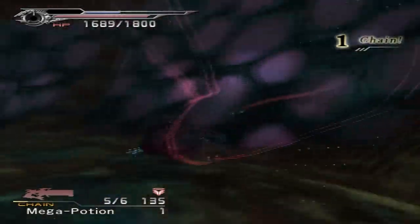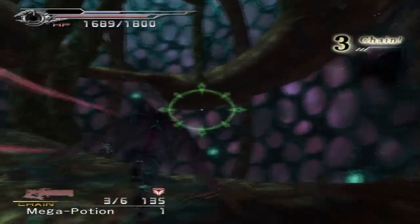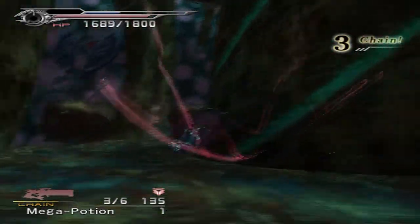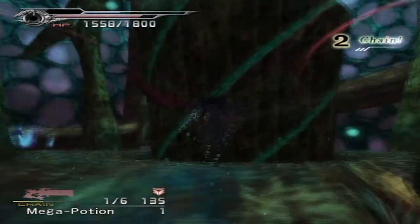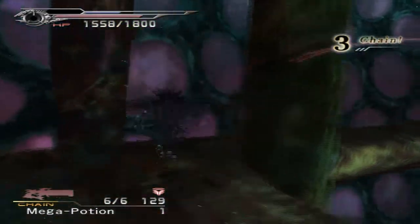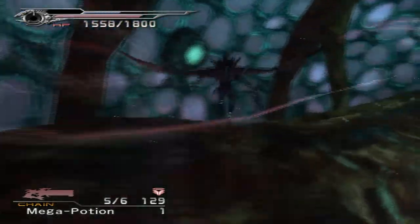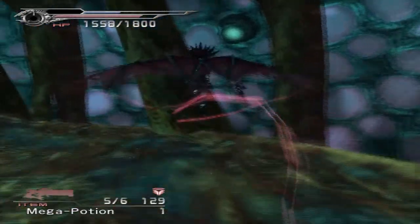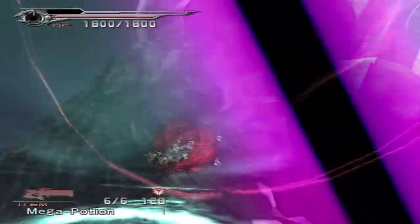The path forward is pretty much a straight hallway. Shoot these guys as they spawn so they don't stagger you. Just keep dashing forward and eventually this chapter will be done, and then we'll be moving on to the last chapter.